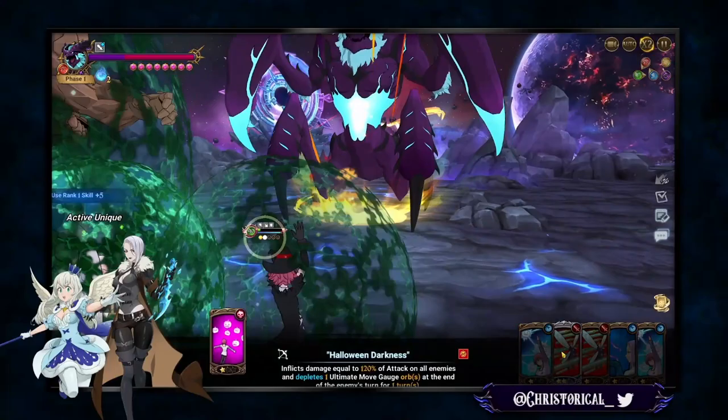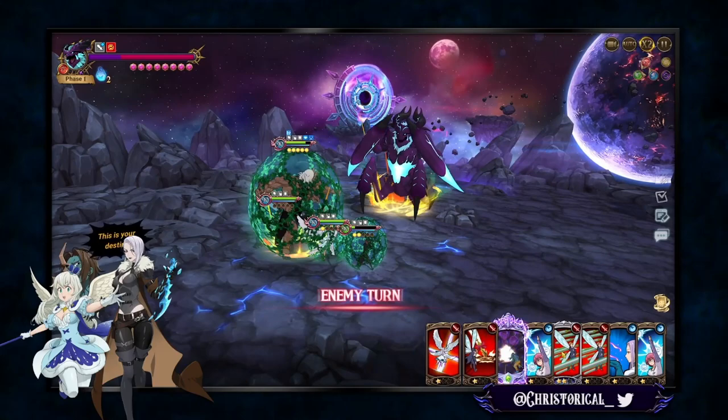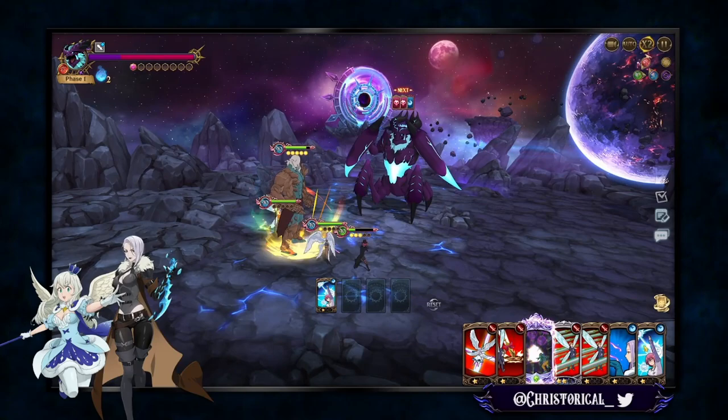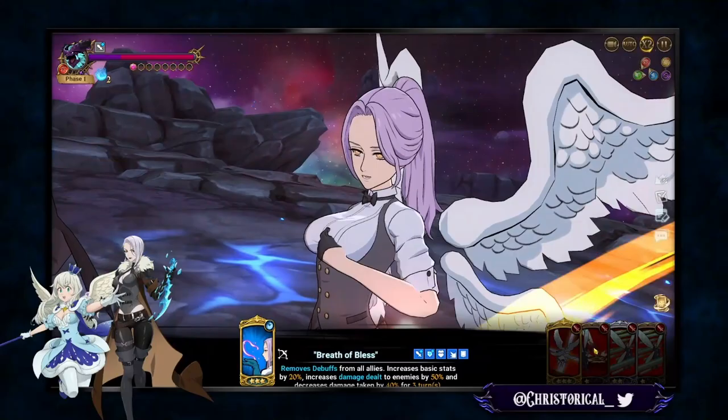We pulled an extra rank up, which is good, so we can get a rank 3 Margaret buff. Whether you picked Margaret or Droll to get their ult, the Margaret buff should allow us to hit the 300k mission. We will also have two more turns going into the second phase where we are very tanky and very powerful. Double rank up and we hit that gold buff — Droll should be hitting 300k, and then we are transitioning.